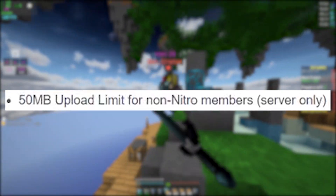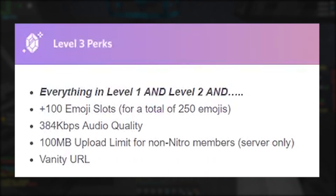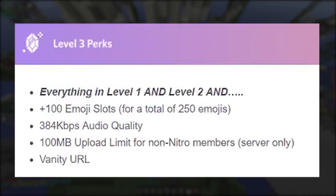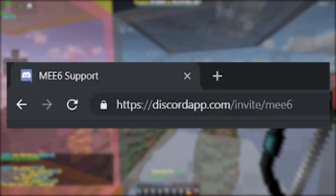Over at level three you get everything from level one and two plus 100 more emoji slots for a total of 250 - who the hell is ever going to use that, I barely use 30. You also get 384 kilobits per second audio - I'm not even sure if my microphone supports that. You get 100 megabyte upload limit for literally everyone on the server, plus a vanity URL, which is a thing that allows Discord partners to make their invite link something fancy. You can pretty much buy your way into that now.